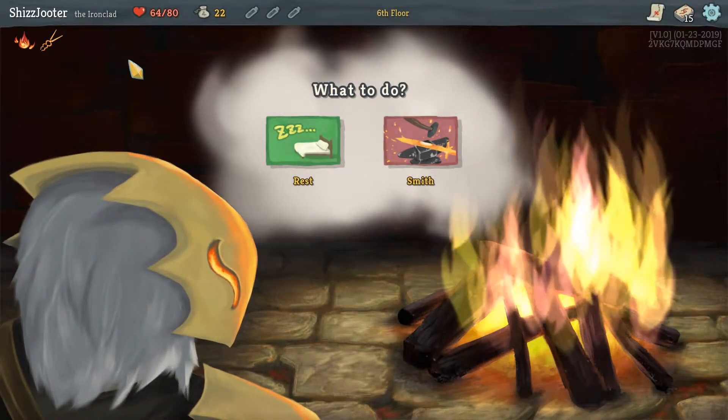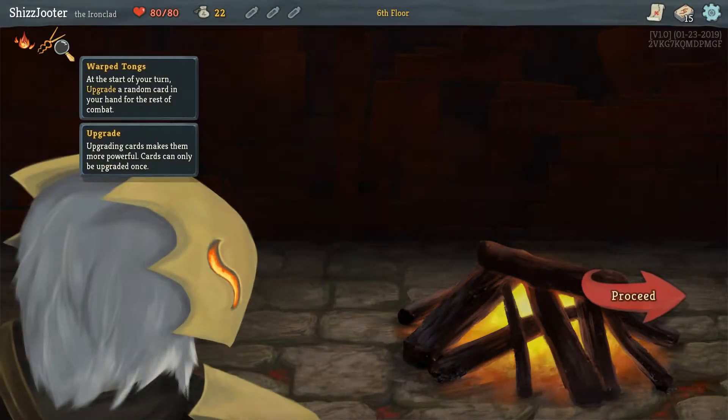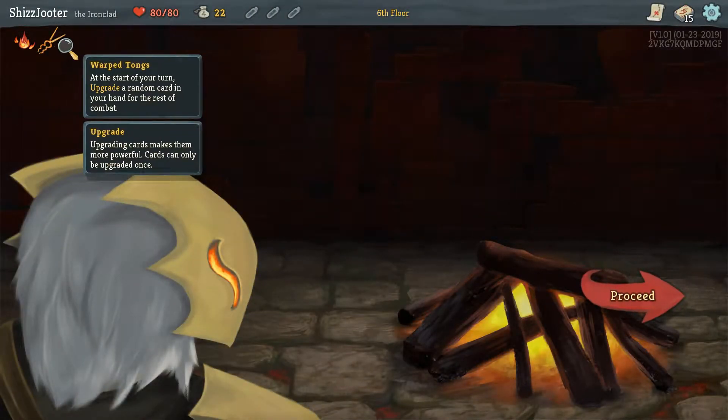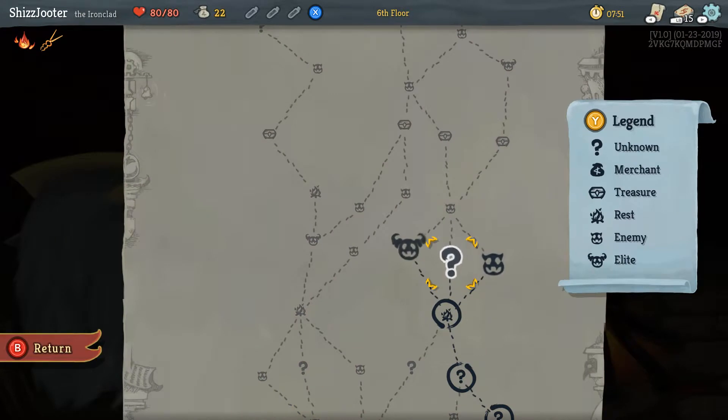I'm going to go rest. Because health. Warped Tongs: at the start of your turn, upgrade a random card in your hand for the rest of combat — that's actually awesome. Upgrading cards makes them stronger. Big monster, question mark, little monster — up to you. Big monsters will drop better stuff. Question marks could be anything.